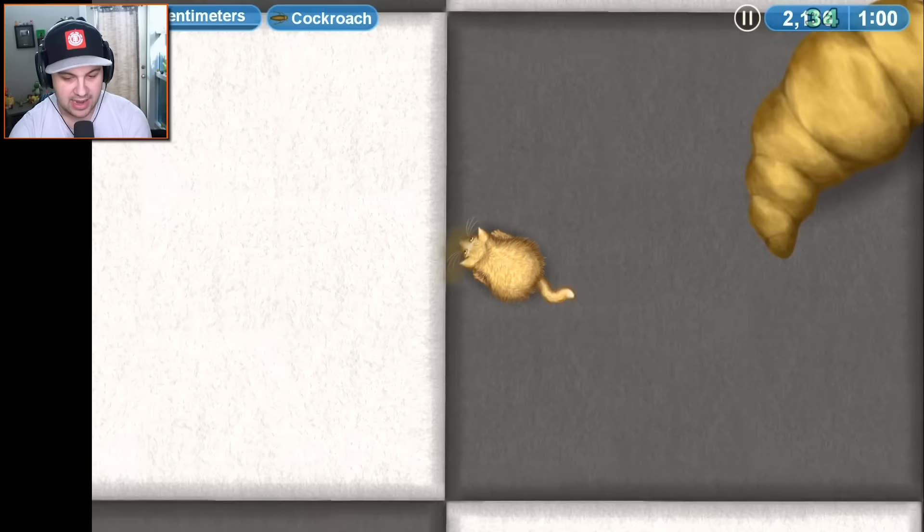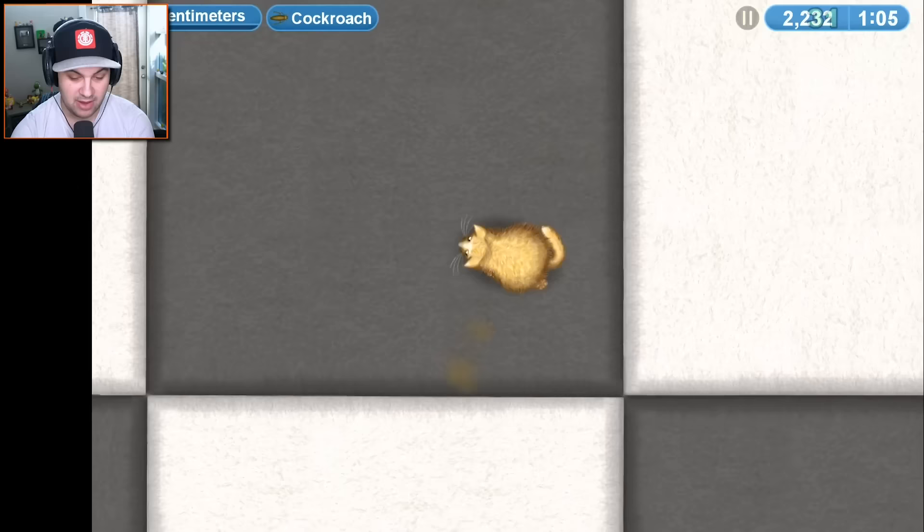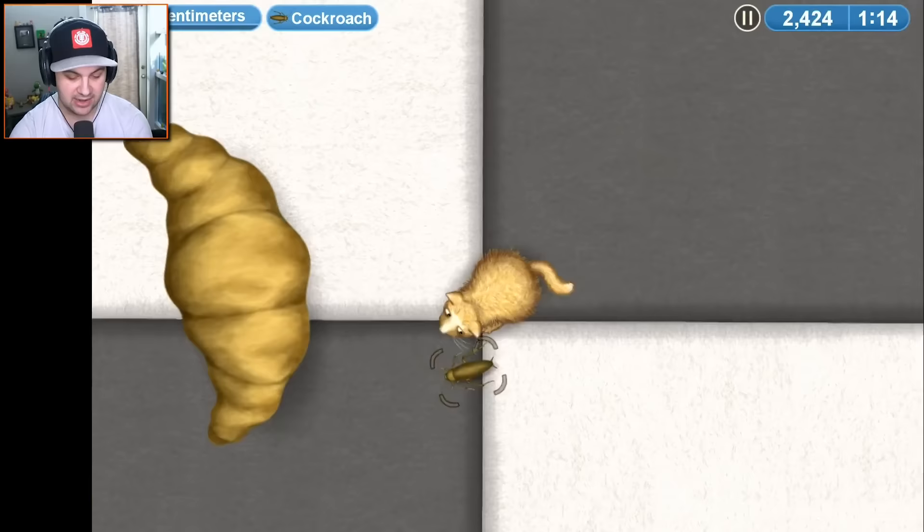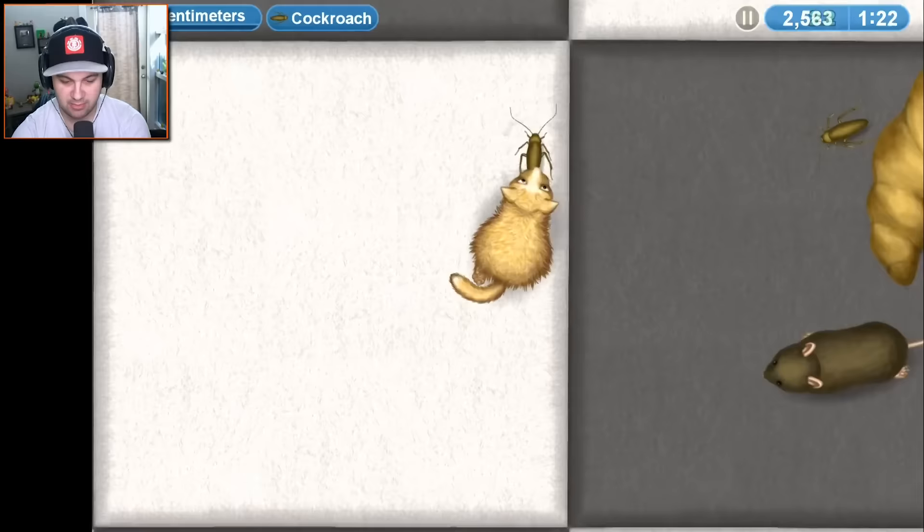How many of these things do I have to eat? My goodness. I'm getting big. Am I big enough to eat a rat? I don't think so. The rat did not get highlighted, so I imagine it's not ready to be eaten. That croissant looks real good — it's making me hungry. I'm craving a croissant right now. Does Starbucks have croissants? We can eat rats! It's getting good now. Come here, you stinky little rat. I almost feel bad.